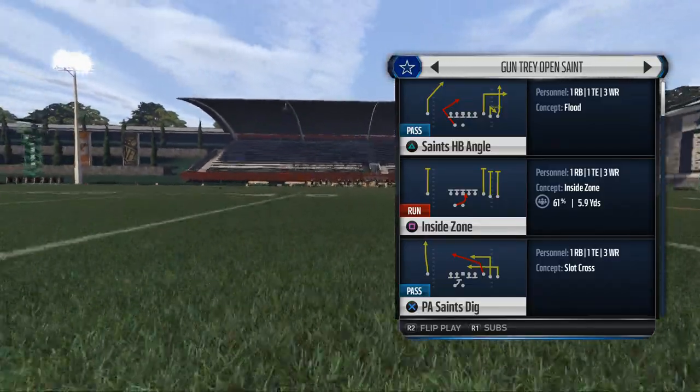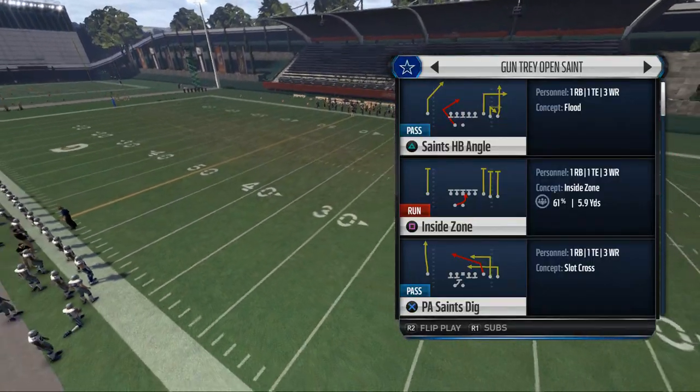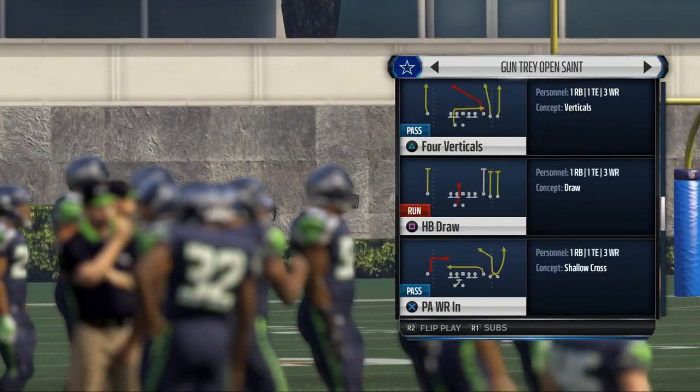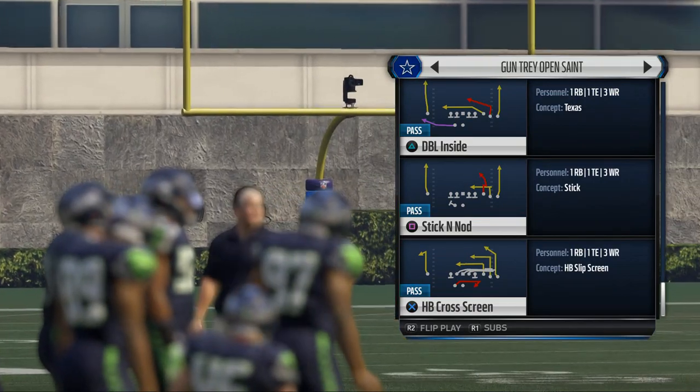We're going to be able to see if the nickel corner comes over. If he doesn't come over, we know they're base aligned and could be blitzing us. It's also going to give us a nice spread format and the ability to beat the blitz and come out and really do well.